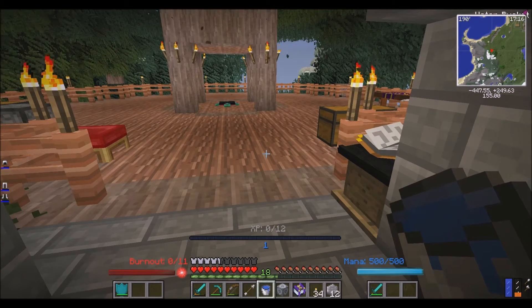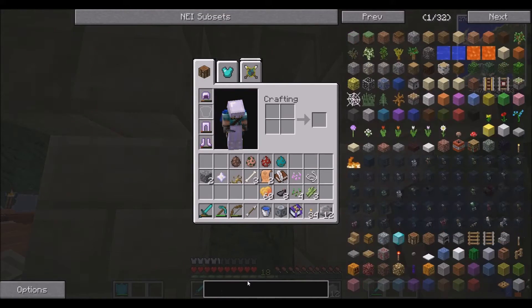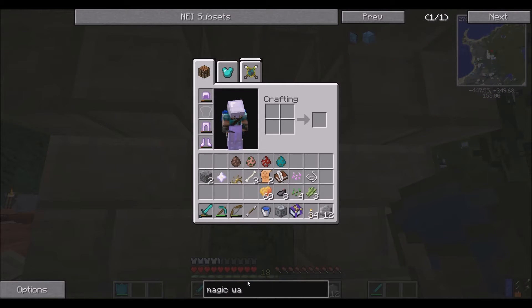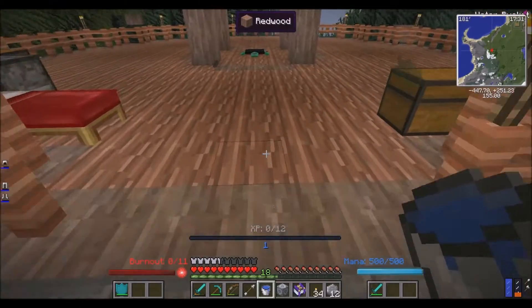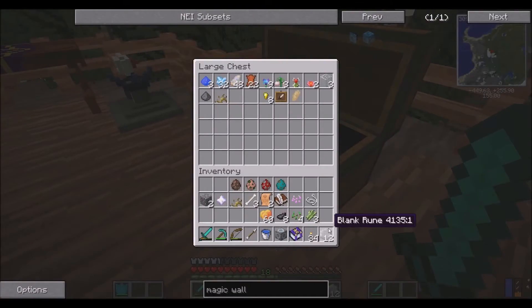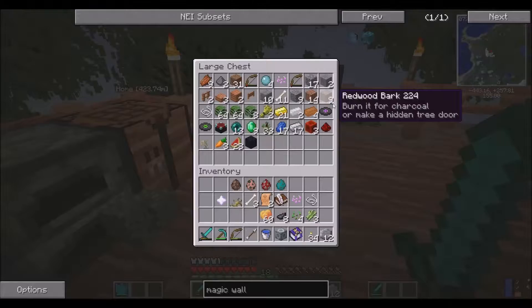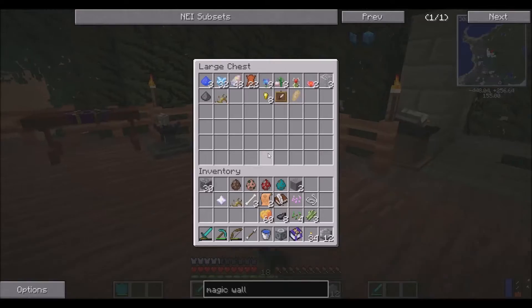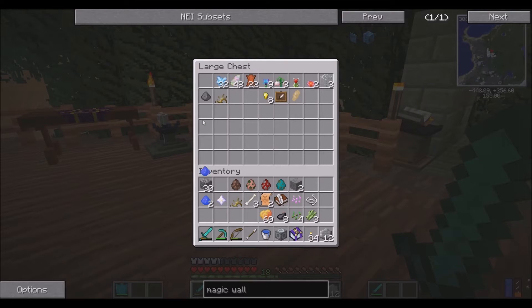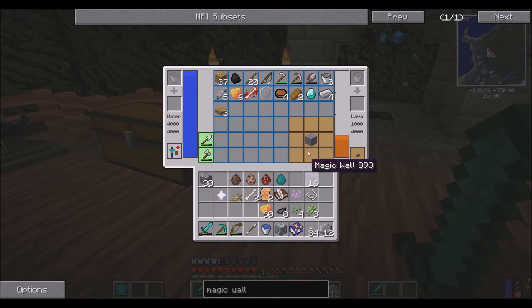I remembered why it doesn't work now - it's because I don't have magic walls. Those are essential. I kind of have to have those. I'm stupid. Luckily I've got some stone with me so I don't have to pick anything up. Let's go over here. Tune dust. Okay. Boom. Magic walls. Thank god.